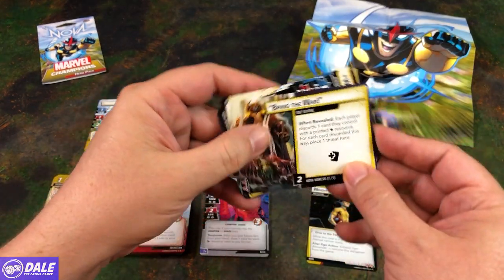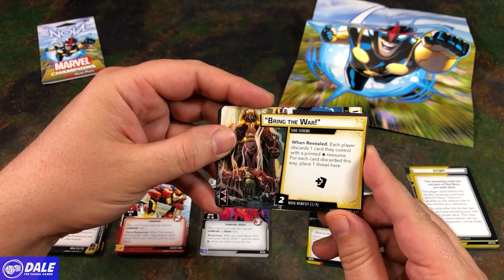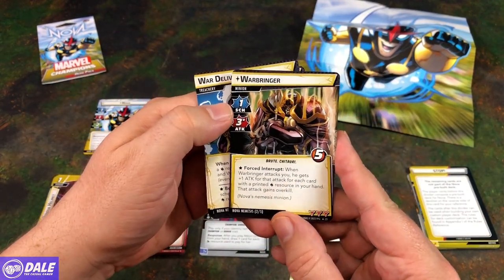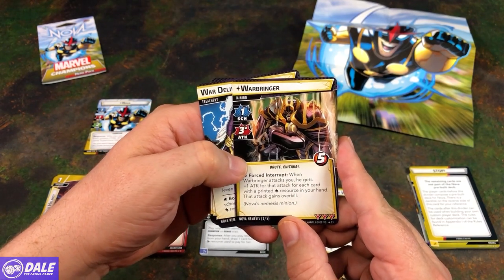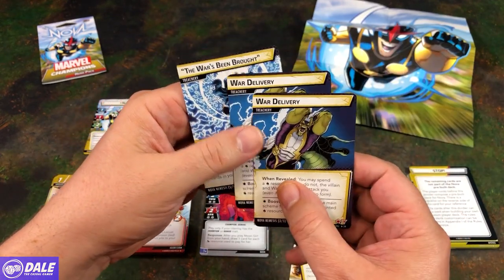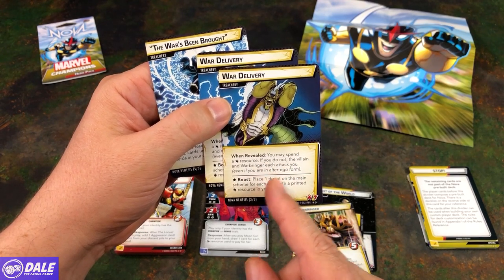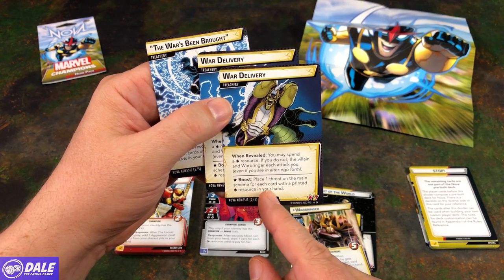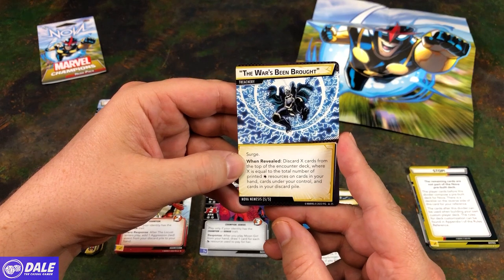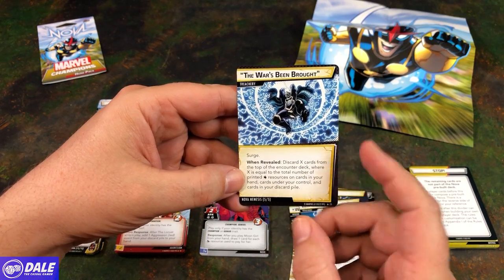Going into our Nemesis cards. Bring the War — when revealed, each player discards a card they control with a printed Wild Resource; for each card discarded this way, place one threat here. Then the Warbringer himself, Scheme 1, Attack of 3, 5 health. Forced Interrupt: when he attacks you, he gets plus one attack for that attack for each card with a printed Wild Resource in your hand. Then two War Deliveries, Treachery — when revealed, you may spend a Wild Resource; if you do not, the Villain and Warbringer each attack you, even if you're in Alter Ego form. Boost: place a threat on the main scheme for each card with a printed Resource in your hand. Then The War Has Been Brought, Surge — when revealed, discard X cards from the top of the encounter deck, where X equals the total number of printed Wild Resources on cards in your hand, cards under your control, and cards in your discard pile.